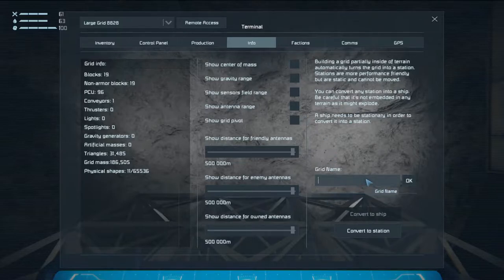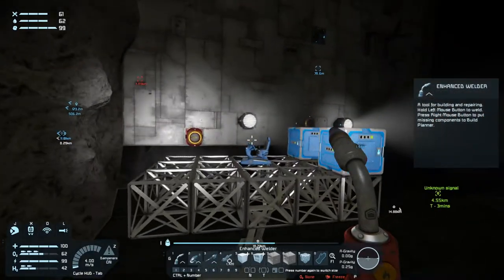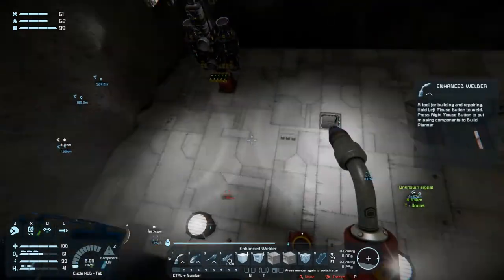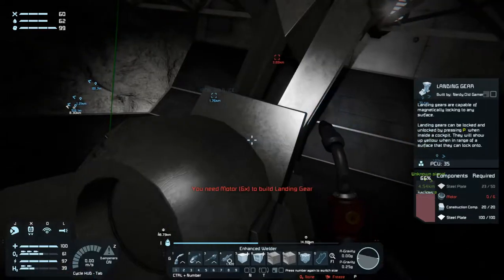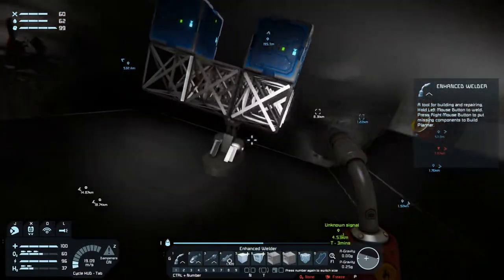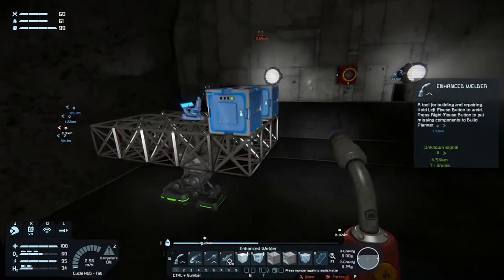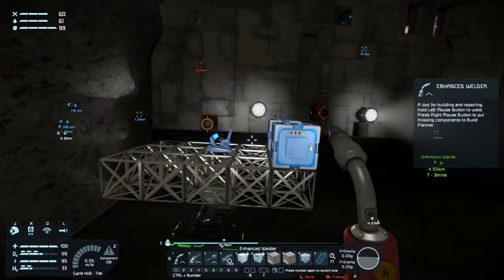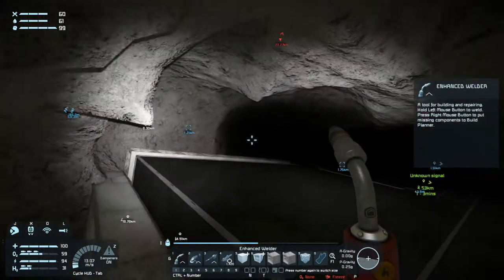Let's call it the blue lander for now. And why isn't build and repair building my ship? I want you to build my ship. Maybe it's because it's a large grid — it doesn't want to do it. I have no idea. If someone knows why the build and repair system isn't building my ship, I would love to know.